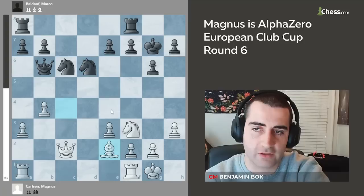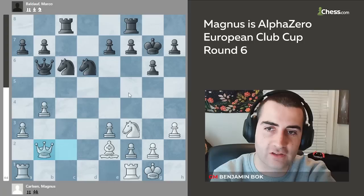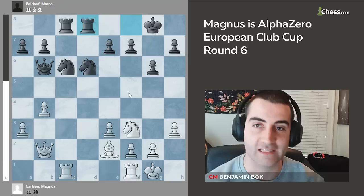Magnus trades and now goes queen to c2 hitting the knight, knight d6, and bishop e2 dropping the bishop back. Rook ac8 and now queen b2 — basically his queen took over the role that his bishop had earlier. Look at how this queen always puts pressure on this long diagonal. King g8, Magnus activates the rook with rook ac1, rook fd8, and here we get to why this video is called Magnus' Alpha Zero.